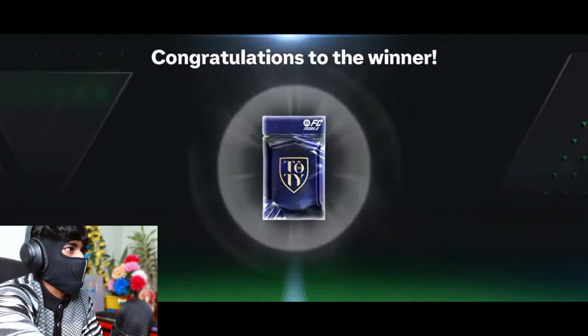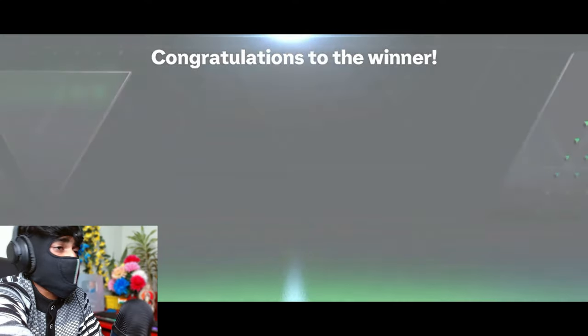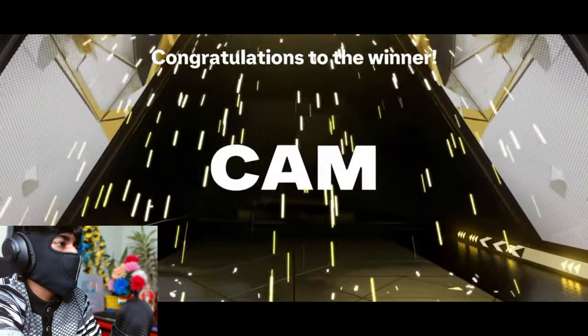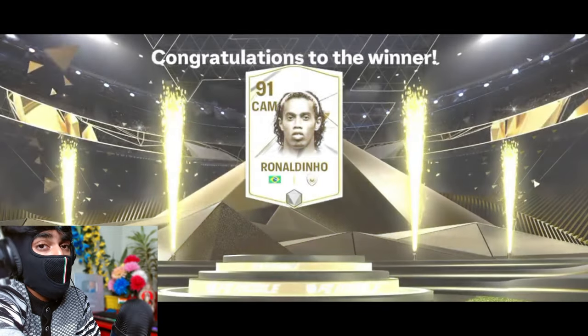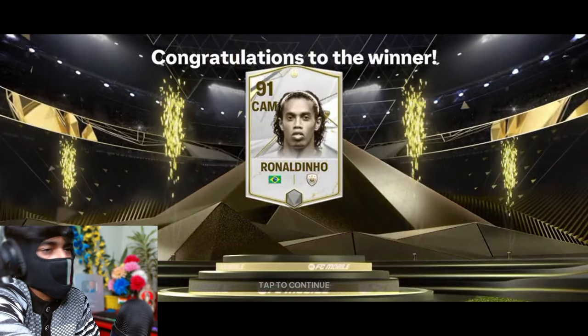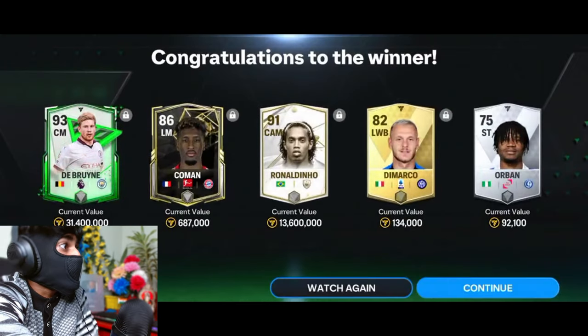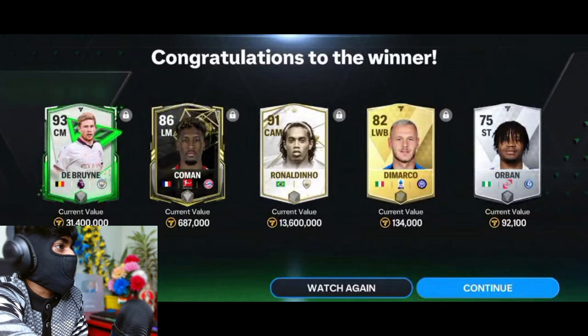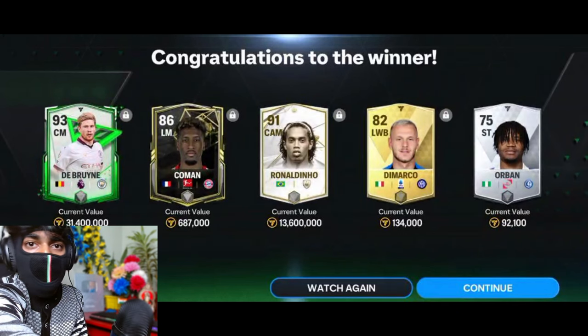Another challenge mode - the weekend challenge mode especially has been really really worth it. It's gonna be okay, attacking midfielder - Socrates or maybe Ronaldinho? It's Ronaldinho, the base version. Not a bad pull - Socrates probably would have been a much much better card.